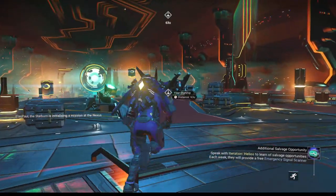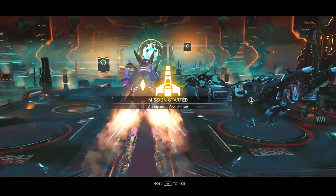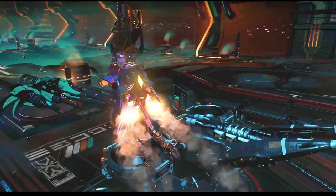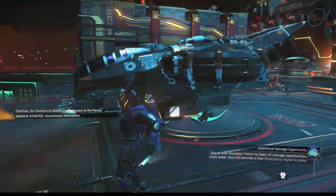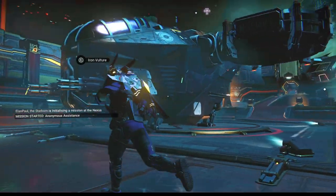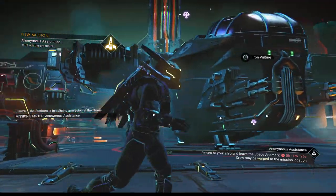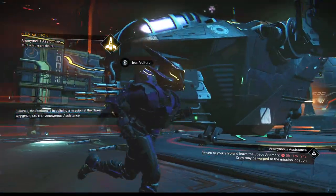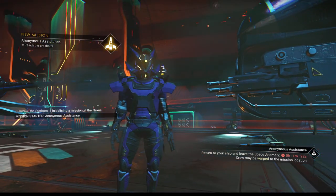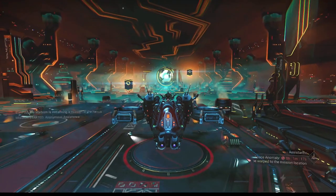So, let's go ahead and get moving here, and as you know, since the expedition has started, obviously, we have a new craft that we're going to be taking out and about called the Iron Vulture. This is the new ship that you can get in the expedition, and I hope you all enjoy the expedition. It is kind of a lengthy one, quite a bit of fun, so I hope you enjoy it. Let's take this ship out for a spin.